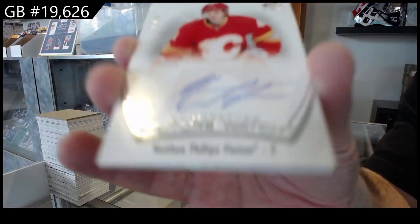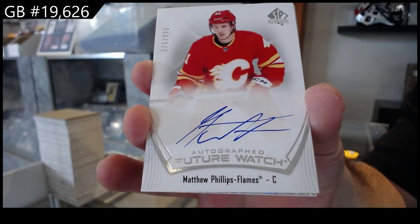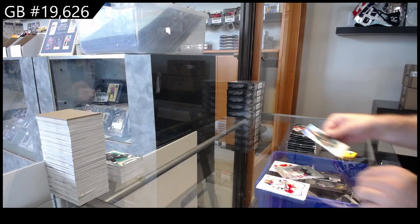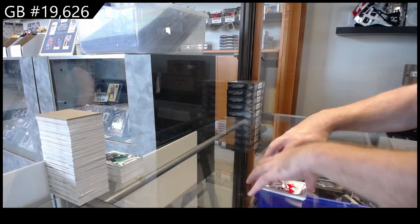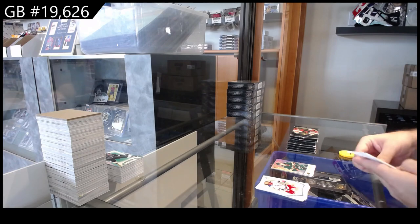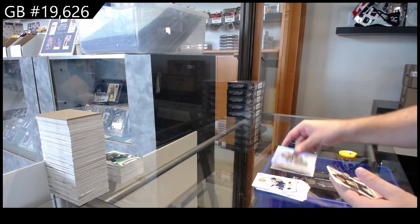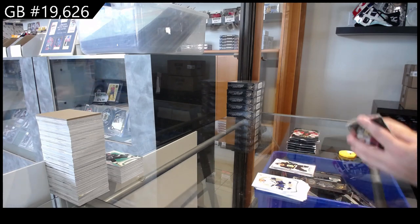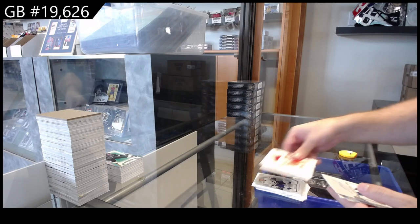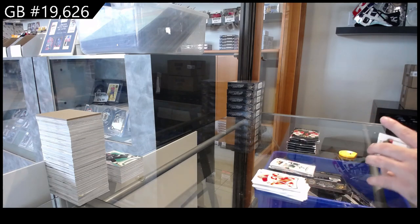9.99 for Calgary. A Philips for Calgary — 9.99. Pageantry of LaPierre for Washington. And Beckman Top Rookies for Minnesota. Future Watch Limited for Vegas of Miromanov. Minnesota Addison Pageantry. And a die cut of David Pastrnak for Boston — that's cool, first one of these. A die cut for Minnesota of Kaprizov.